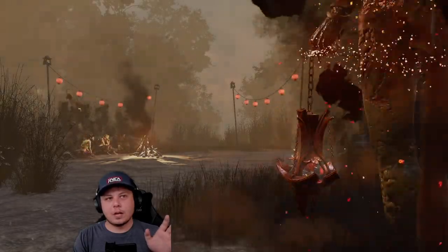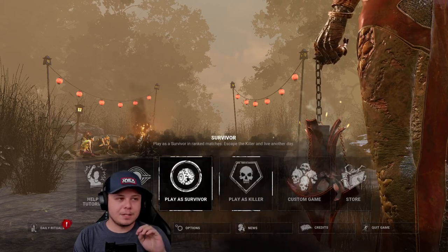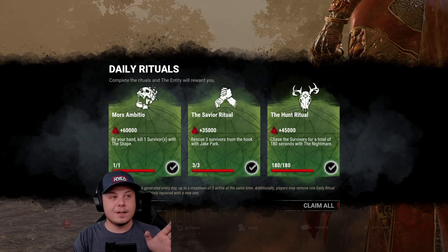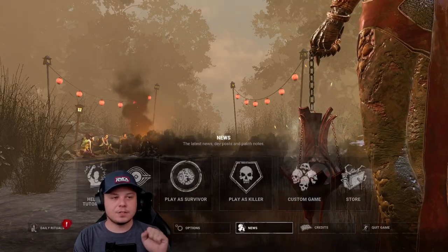If you're curious about other ways of saving blood points besides the archives, this archive path will save you close to a million blood points across those first three archive levels. You can also save through rituals — the highest blood point value daily is 60k, 45k, and 35k, which saves about 140,000 extra blood points from that.